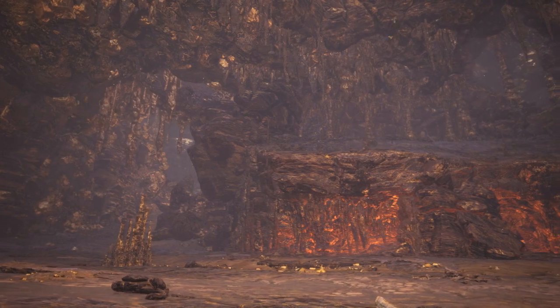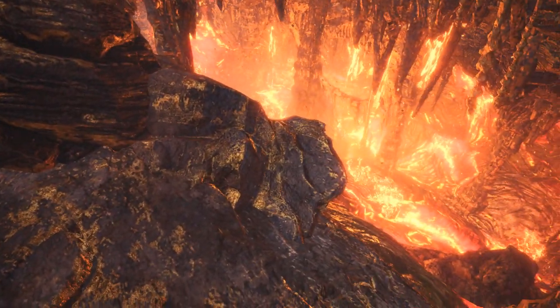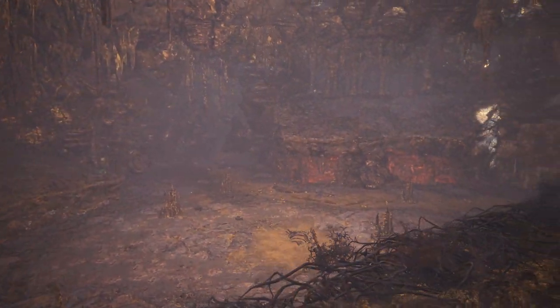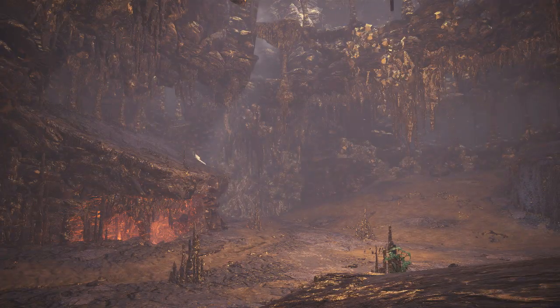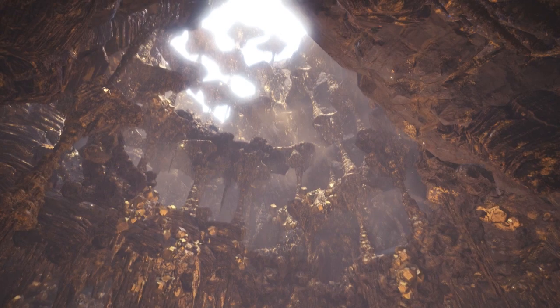In the past, when this mountain was more active, this room used to be filled with magma. As the volcano's primary magma chamber, most of the molten rock and metal was pooled here until geothermal activity would cause the magma to spew out when the pressure became too great.